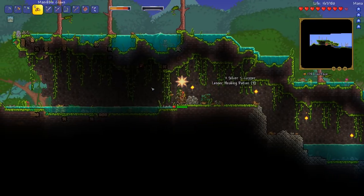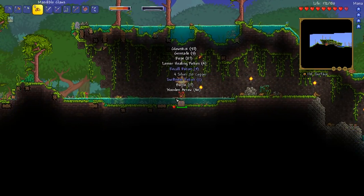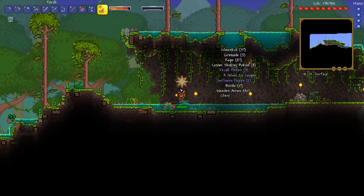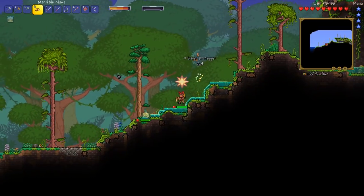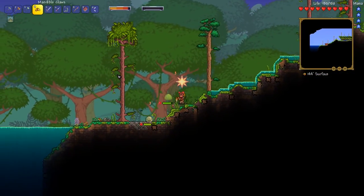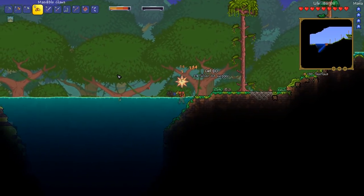Got ourselves yet another chest down here, which is awesome. What are we going to get this time? Glowsticks — don't mind if I do. Any storage is good storage, so of course I'm going to take them. Yet another Wolfram Shard — or Wolfram Slime Dude Thingy McDoohicker. Get out of here, sir.